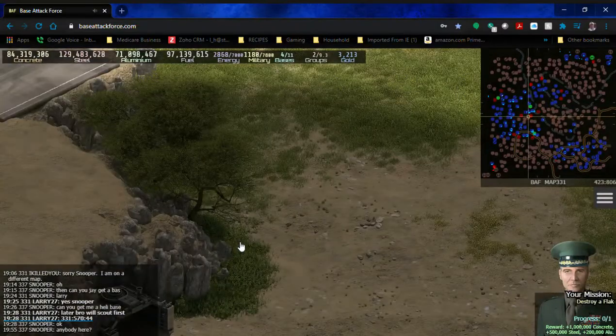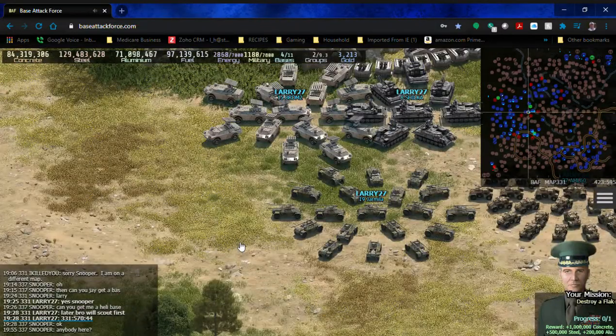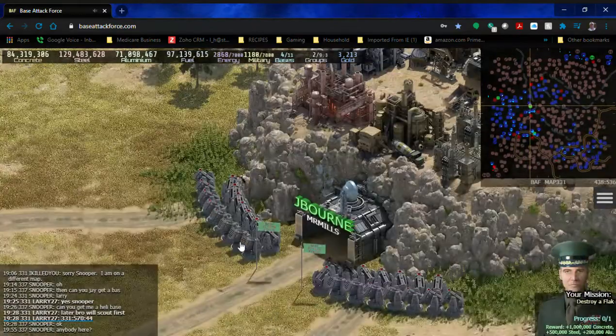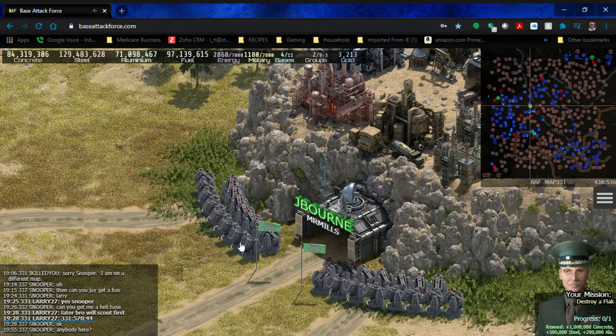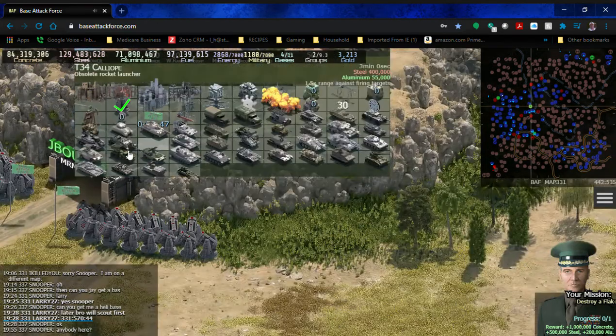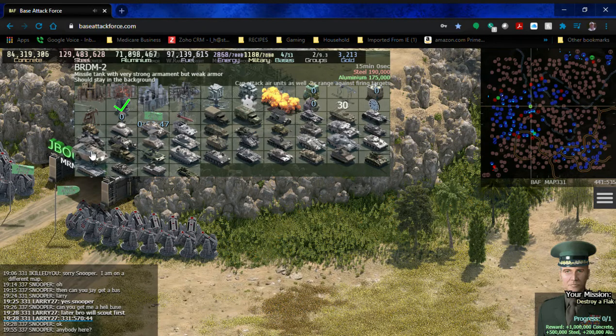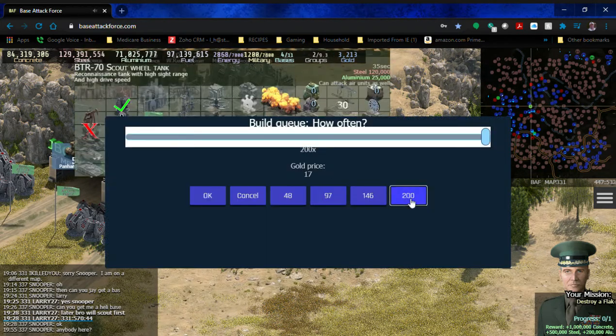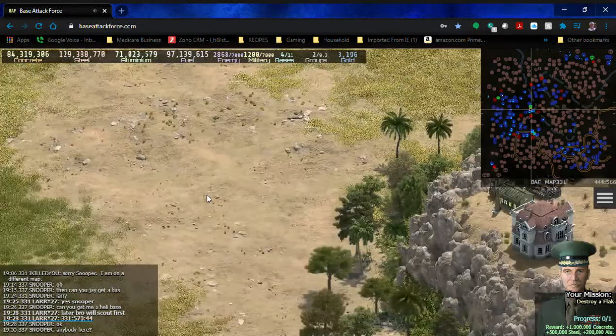I currently have four bases on this account — my home base and three regular bases — but only two groups, so I need to make some units to help with taxes. I'm going to go ahead and make AML-60s because they're cheaper than the AML-90s: 95 and 75 resources versus 135 and 125. I'll make 200 of those and let it auto-make.